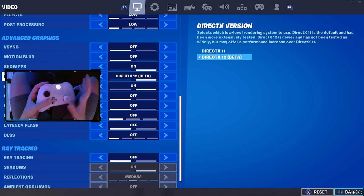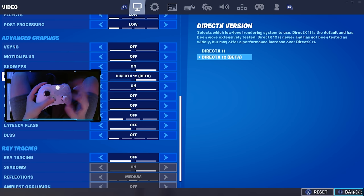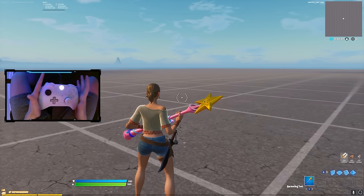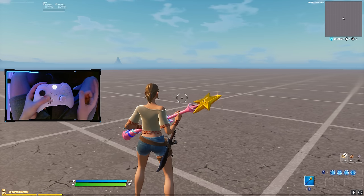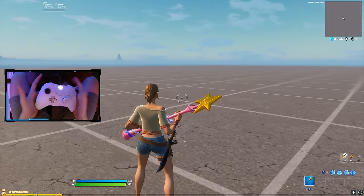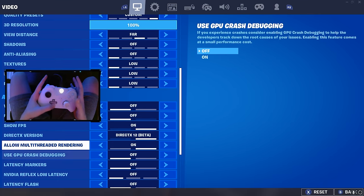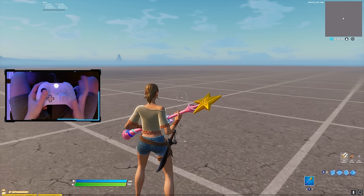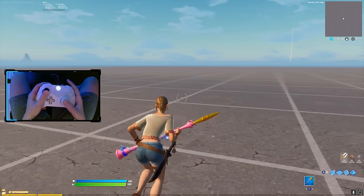For people who haven't switched to DX12 yet — do it, because it's really important right now. I didn't use DX12 until now, but after this update, DX11 frames are just terrible. The second I switched to DX12, my frames went through the roof. Just make sure you have one of the newer graphics cards or else it won't perform well. For console — once the PS5 releases, or even on PS4 or the new Xbox, go to your settings, go to the video option, and make sure any new features are all turned off. Having them all off will make your game perform a lot better.